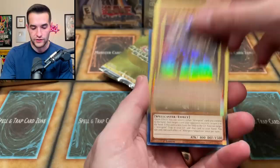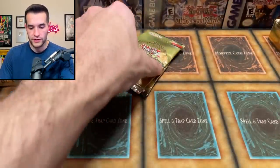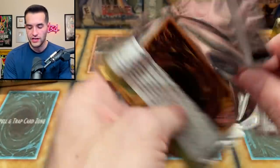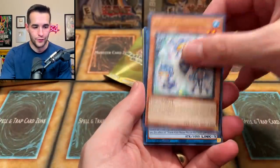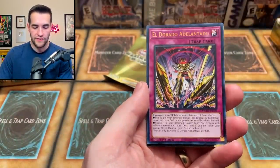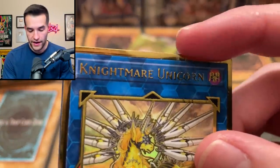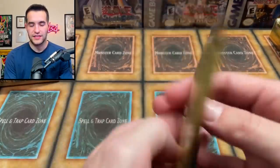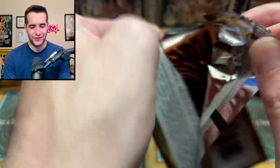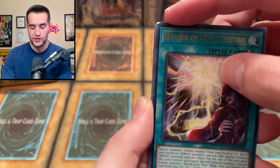We got the Ultimate Conductor Tyranno, Altergeist Siloquys, and the Danger! Bigfoot! Two to go — so far nothing huge out of the gold. I do like the alternate Red-Eyes, but it just doesn't hold the value right now. Prank-Kids Meow-Meow, Eldorado Nightmare Unicorn, Book of Moon, and then Number One. Not great so far. The last mini box — I think the first was better with the Red-Eyes for sure.